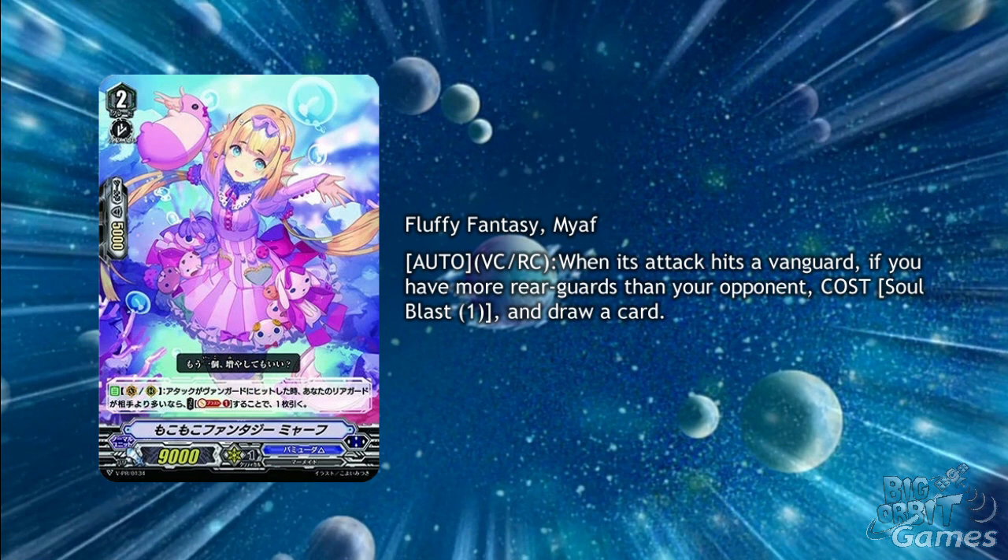Fluffy Fantasy Miaf is another promo and is a grade 2 with auto vanguard circle or rearguard circle — when her attack hits a vanguard, if you have more rearguards than your opponent, cost soulblast 1 and draw a card. A bit awkward as she doesn't gain power, but stick 1 or 2 force gifts under her and she should do well to fill your hand up.